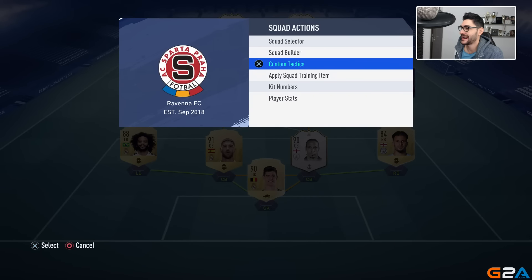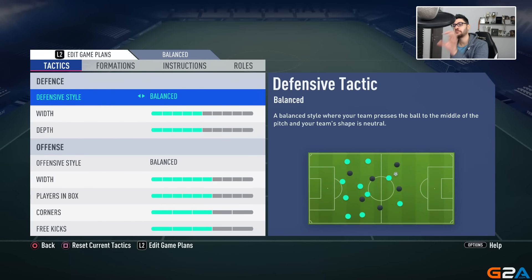Let's get into the custom tactics and see the balanced option — the way you should start the game with the 4-4-2. Defensive style: balanced, it's my favorite. Team width will be on 5, depth will be on 5. Offensive style: balanced. Width here will be on 6, players in the box at 6, corner kicks at 3 and free kicks at 3.